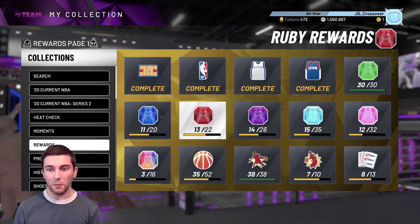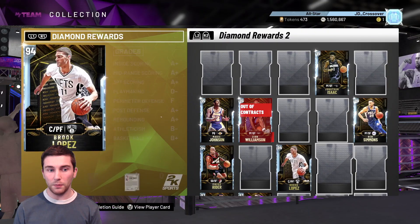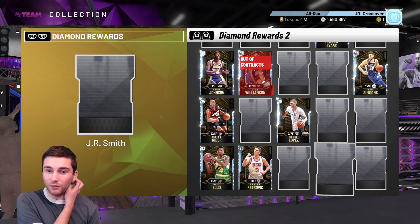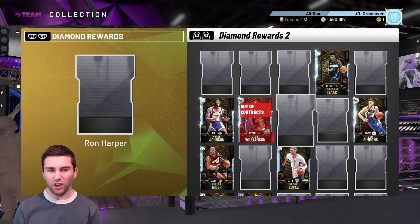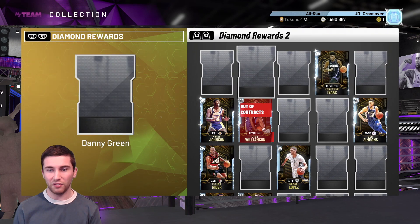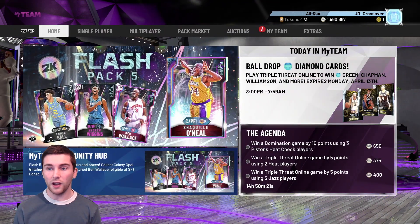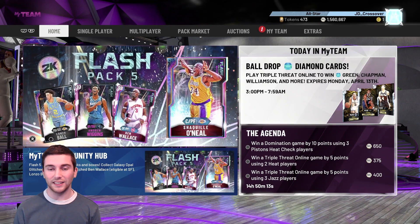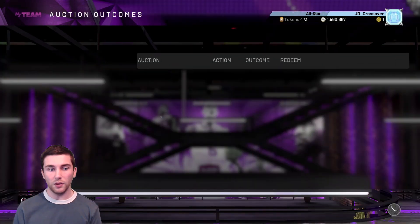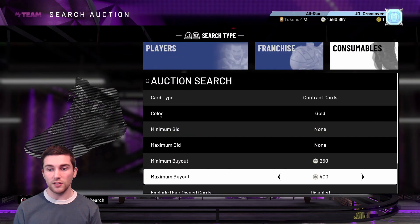If we come down to the Diamond Rewards section and see who else might be on the boards - we've got people like Rex Chapman. I'm trying to see who was from a locker code rather than just a reward in the game. Some of these names are just completely lost on me. But still pretty cool that they are updating the Triple Threat online boards. Think back a couple of weeks ago when they didn't even add any players for like months. It's good to see that they're actually listening to us and giving us some content to play with.